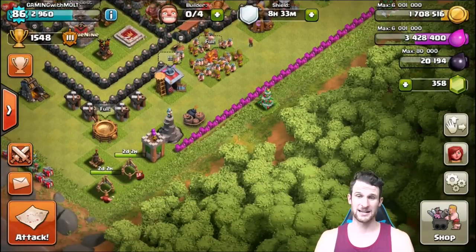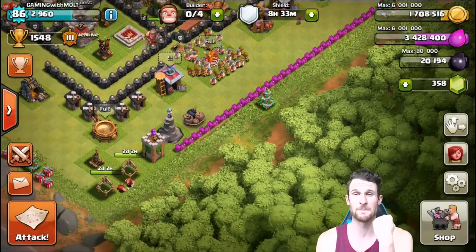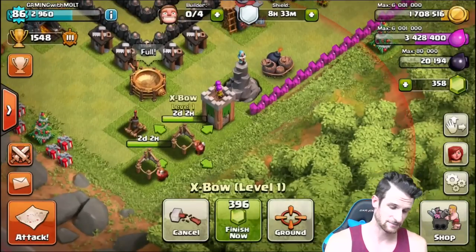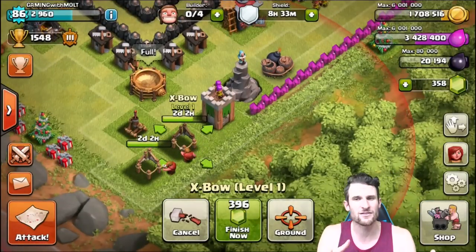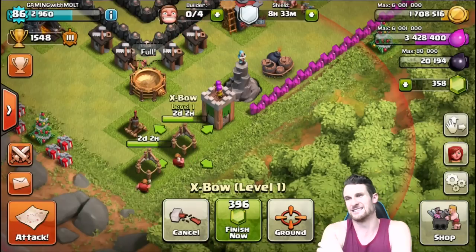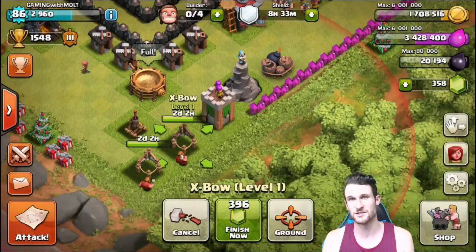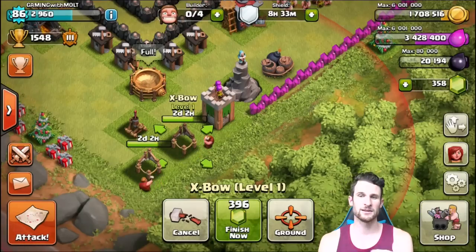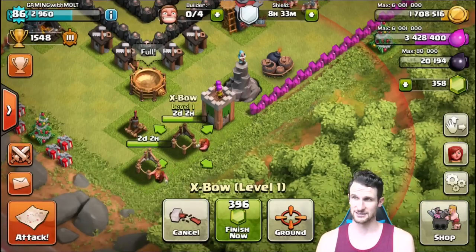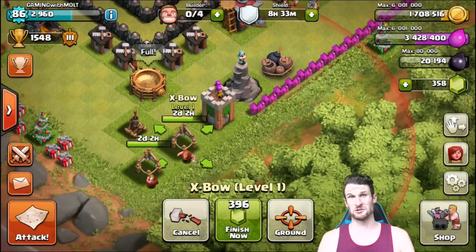I want you all to comment down below if you want me to make a new base with all these defenses. Maybe I should wait two days — let me know if I should wait two days for these x-bows so I can throw them in there. But we do have a lot of walls, we can go ahead and do it and just suck it up for two days as we get attacked, because really that's only probably losing three times, and then they'll be up with all the shields.